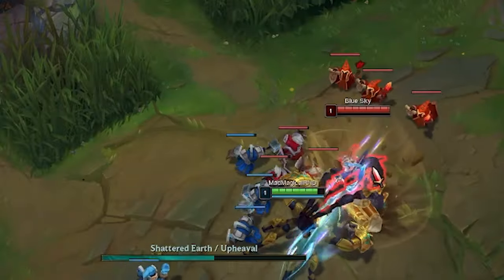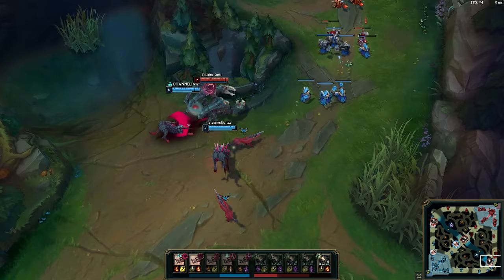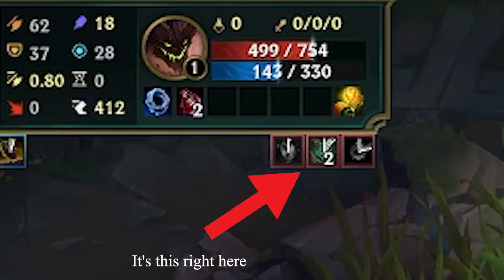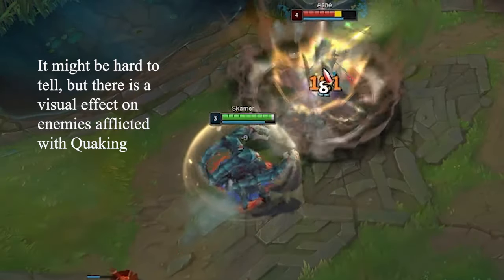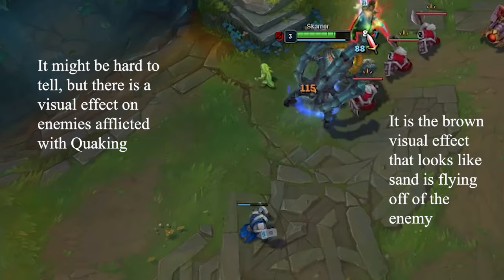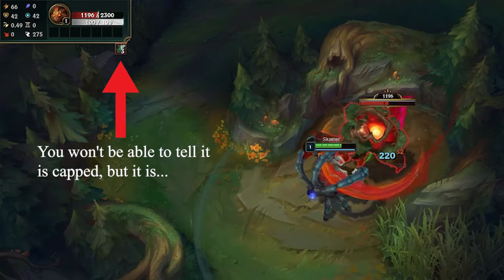Whenever Skarner auto-attacks with or without Shattered Earth — the Q — hits an enemy with Upheaval, the second part of the Q, or lands Impale, the ultimate, Skarner applies a stack of Quaking that lasts four seconds. It will stack up to three times, and the timer resets with each hit. At three stacks of Quaking, the afflicted enemy will take magic damage equal to a percentage of their maximum health over the four-second duration. This damage is capped against monsters.